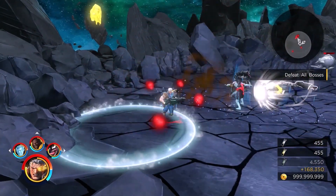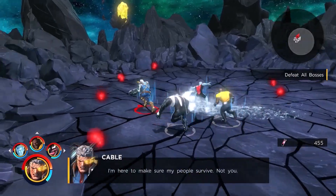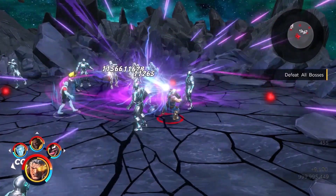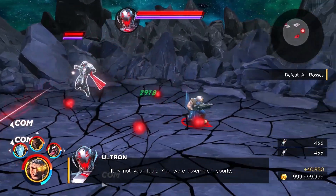Before we look at his basic attacks, I want to quickly look at his damage tags. Because with one exception, everything in his kit shares one damage tag — the Energy damage tag. So with one exception, his entire kit scales from Energy and Mastery. We'll talk about that exception when we get there.